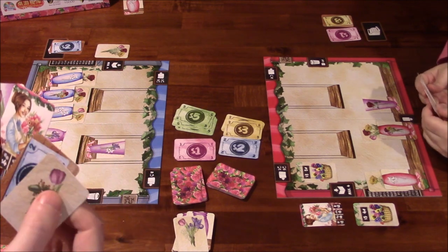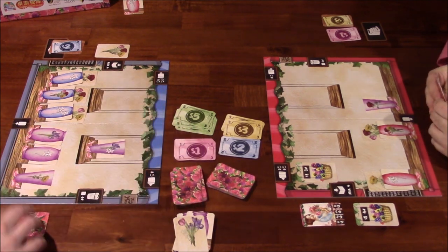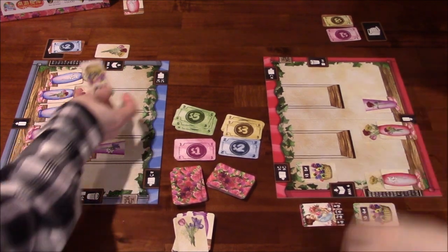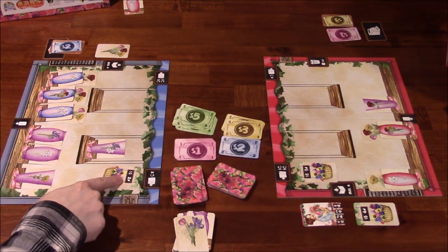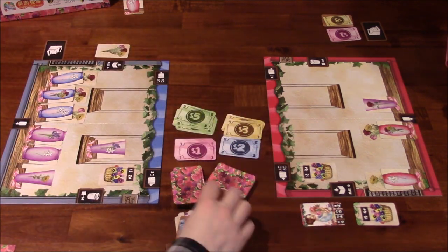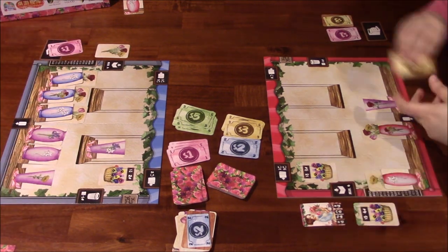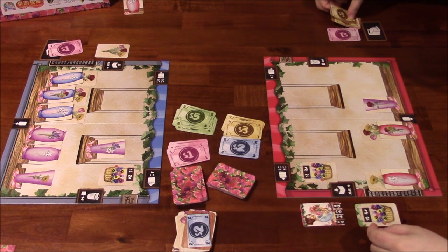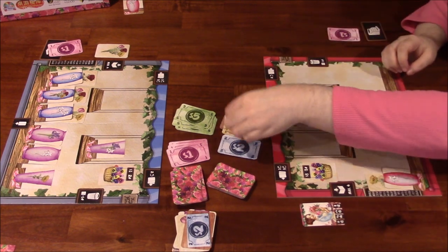I reveal a hanging basket and place it into storage, then pay $1 to place it — that gives me two victory points. Then I go ahead and place the basket I already had in storage. That one costs $5 and gets four victory points at the end of the game.